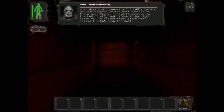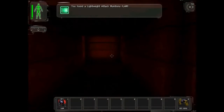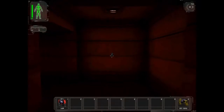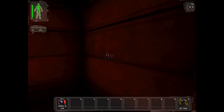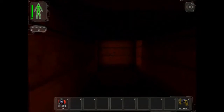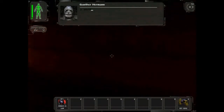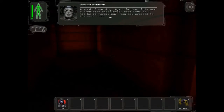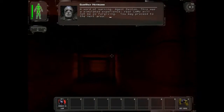Alright, so here I go. Whew, got it. And here's this one — got it. I'm a beast. This one's gonna be quick. Whew, that was creepy. And got it. I'm awesome. Word of warning, Agent Denton — this was a simulated experience. Real LAMs will not be so forgiving. Well, I didn't need them to forgive me, because I was a boss.